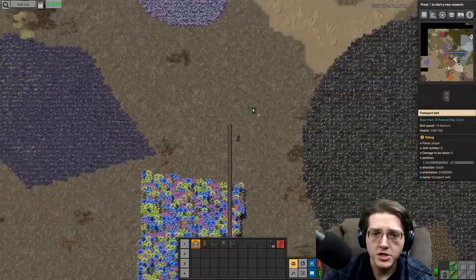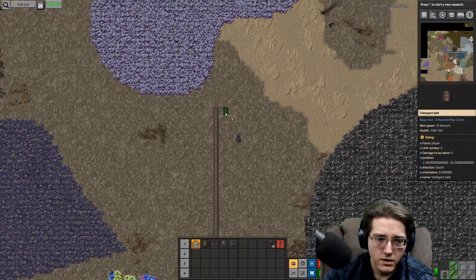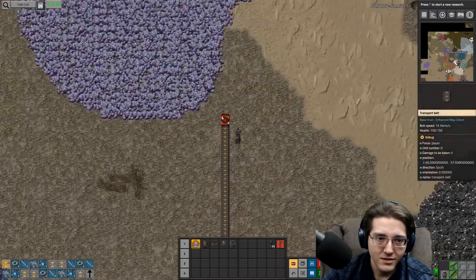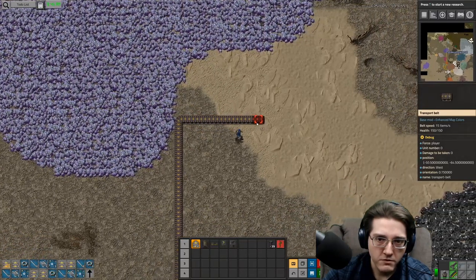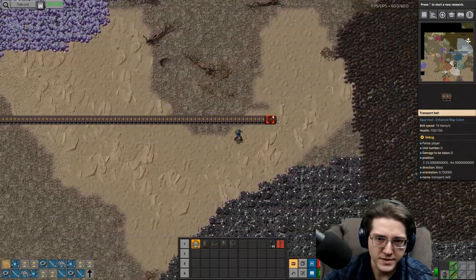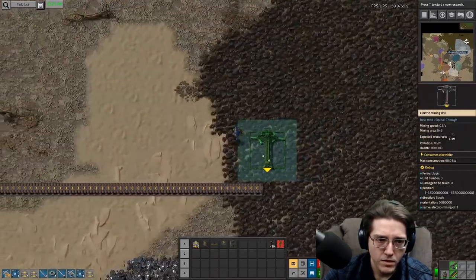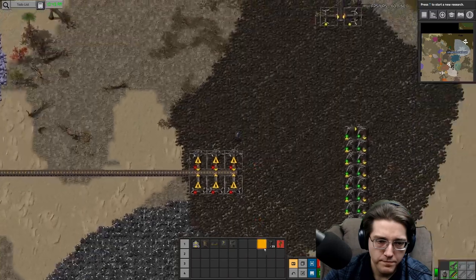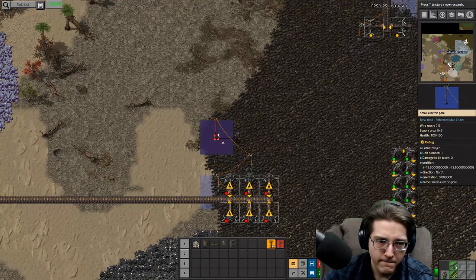I'll let the iron accrue. I will not need chromium before I get science, so I'm okay with covering over that with a belt — actually I'm okay with covering everything with a belt for now, it's all going to get demolished later. More belt, and I'm going to do a few tricks here with inserters as we go along.